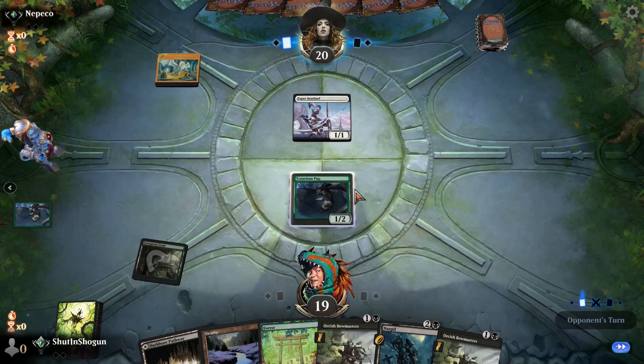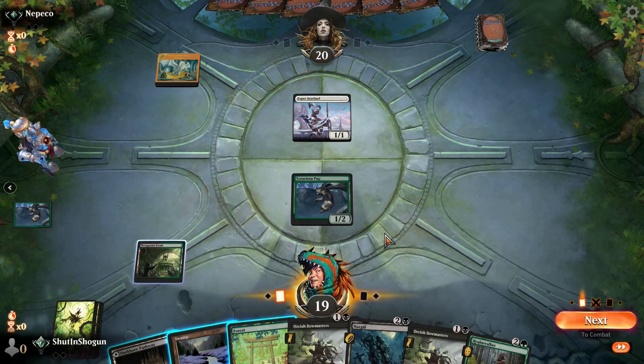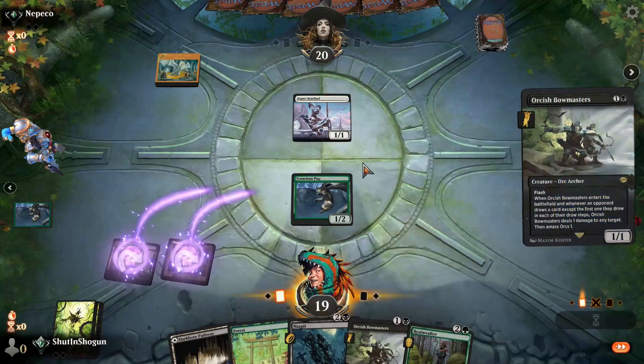The cat has chosen the worst time to hang out, but we can totally hang out later — lap cats are cool. We will go ahead and play a Swamp and just get rid of their Esper Sentinel with our Bowmaster.